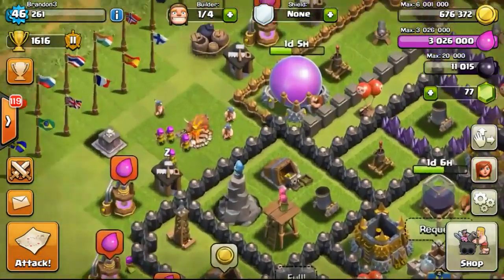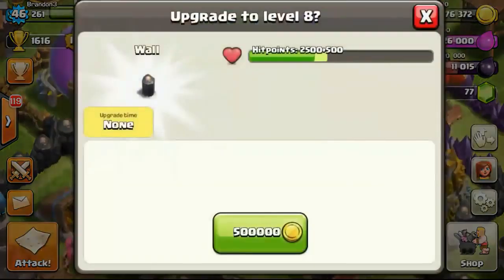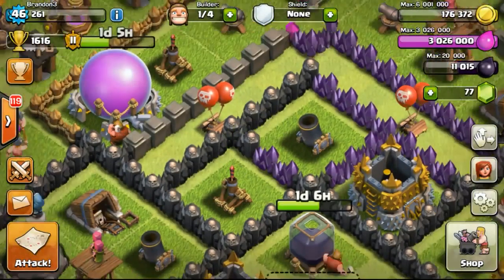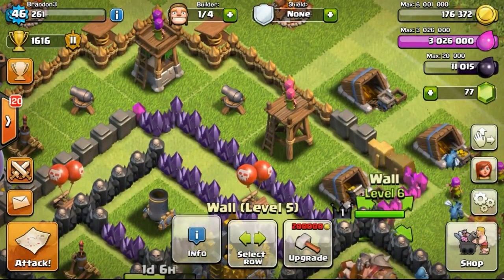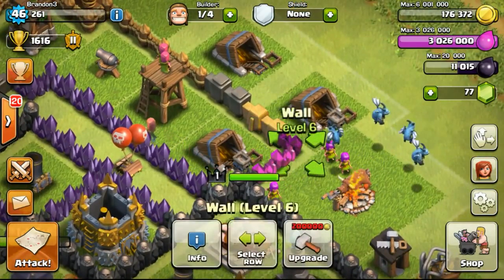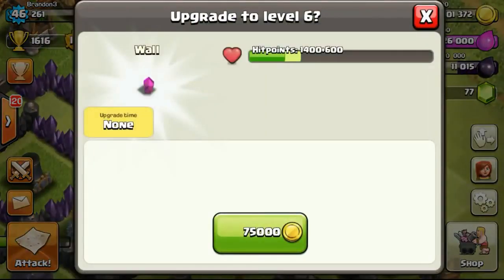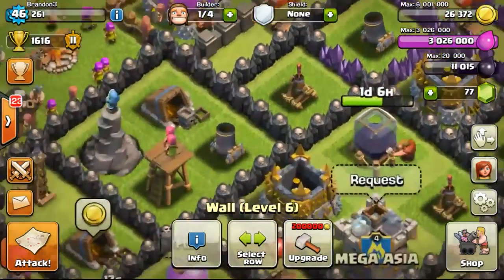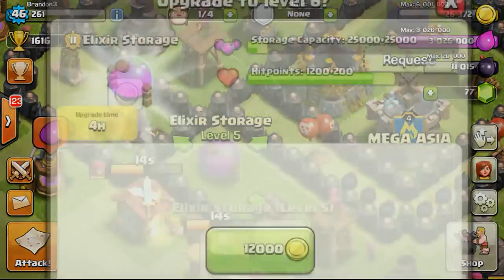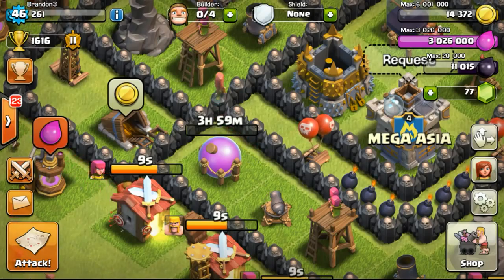I actually wanted to get 50,000 gold so I'd have a buffer to do searches while upgrading another wall. I spent 500,000 on walls, still have a few hundred thousand gold, so going to upgrade a few more walls to get my gold as low as possible — but not so low I can't do searches. I need to be careful not to use up all my gold and then waste builder time waiting for a raid.